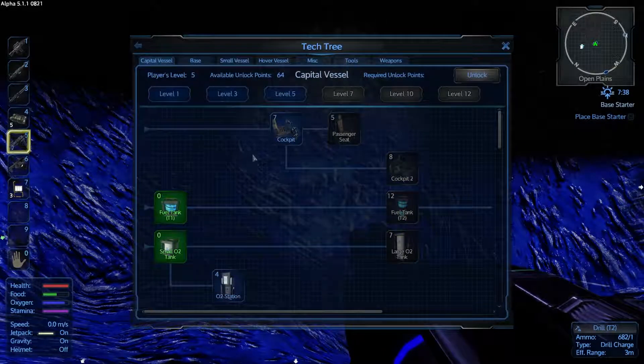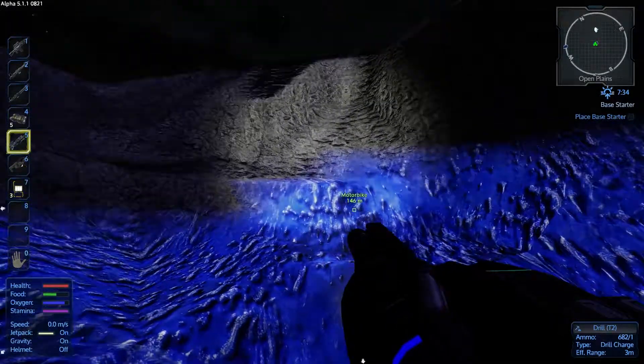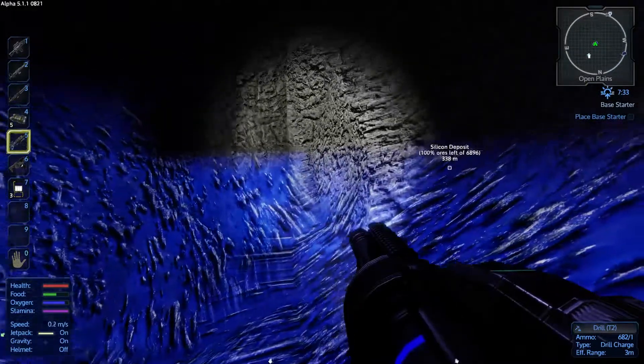If I go into my tech tree and go to tools, the tier 2 drill is a level 7 tool. Now this does cause one small problem — I'm not going to be able to refuel it, so we need to make as much use of this as we can.